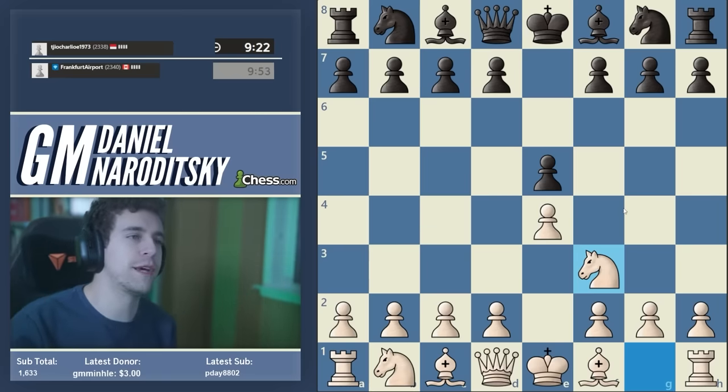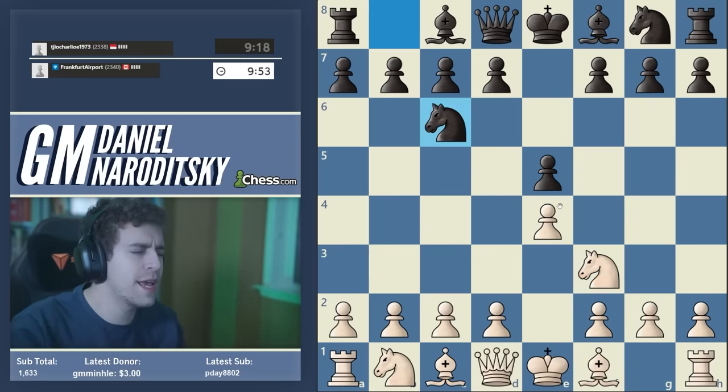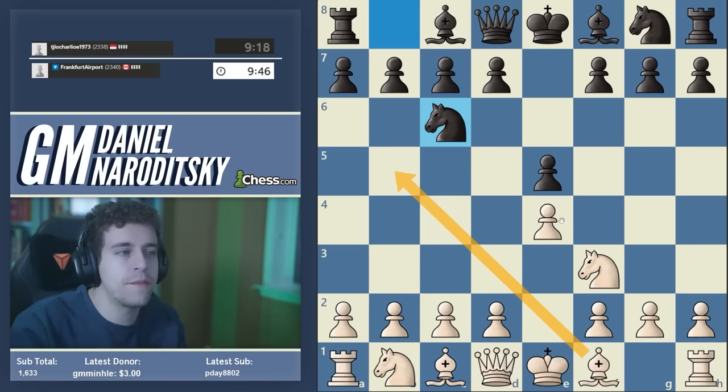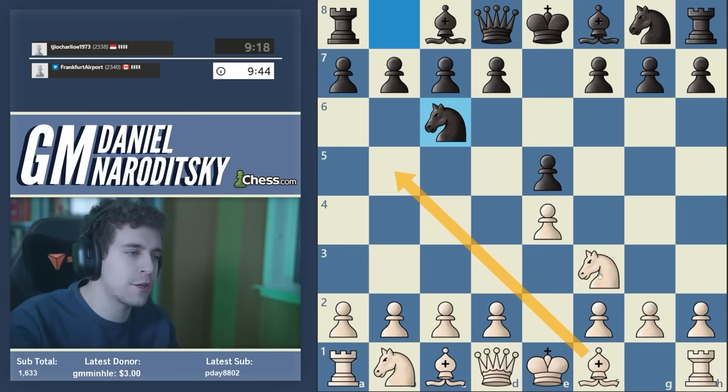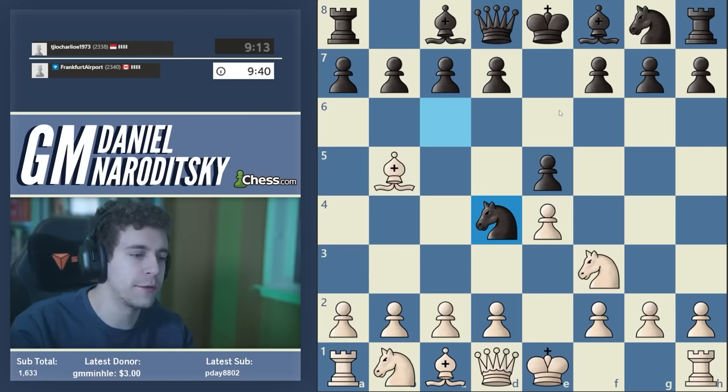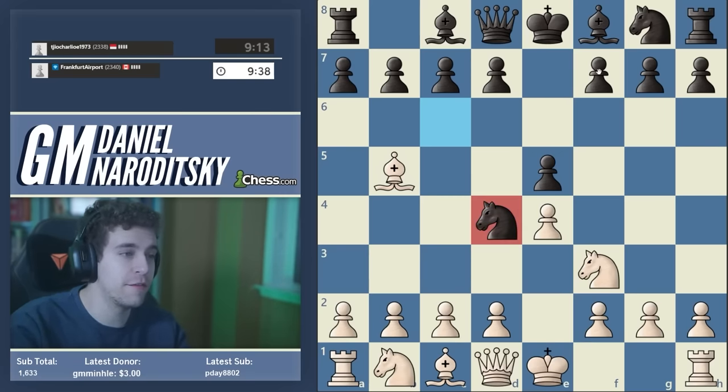We have two options in response to knight c6: we have the Glek system, which I've played quite a bit, and we have the Ruy Lopez. A lot of people have been requesting a game in the Ruy Lopez against a high-level opponent, which is what I'm going to do this time. We are facing a very well-known sideline — I think this is called the Bird variation. It's a very old line, been around for a while.